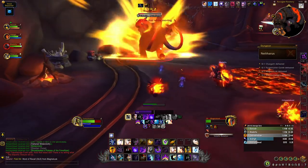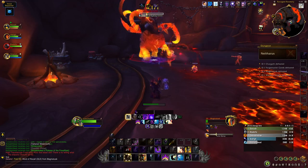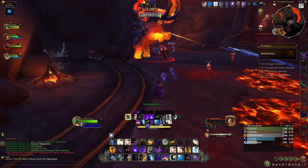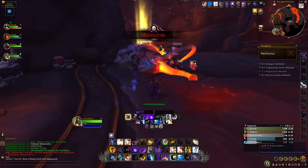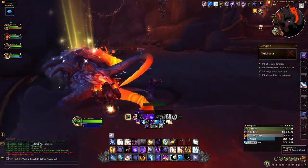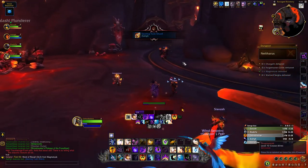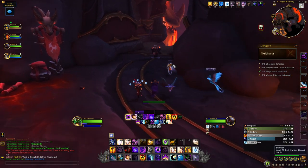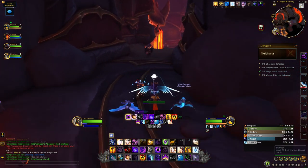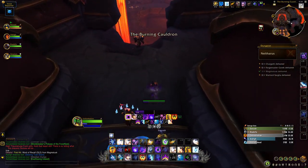You're also getting great utility changes with Twins being baseline — the legendary that made Power Infusion cast on both yourself and the target. That helps you a lot specifically for Mythic Plus, giving you baseline the same utility as Holy Priest. Because obviously you were always going to use PI on yourself, but now you can give it to someone else.